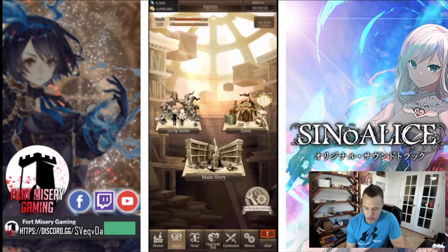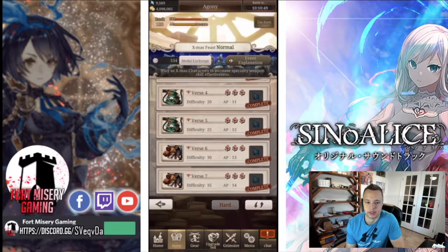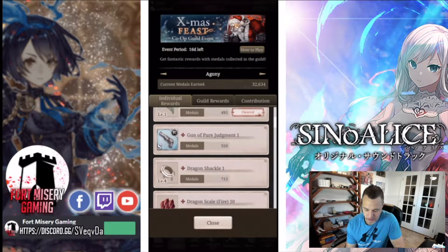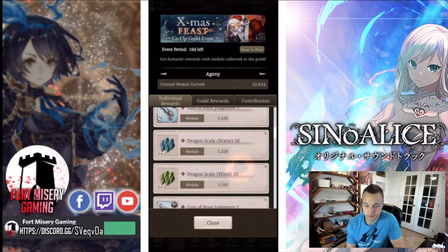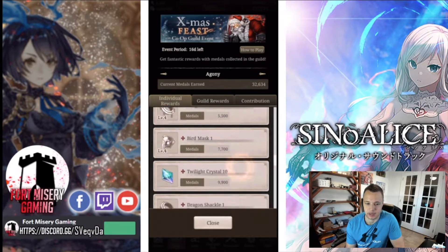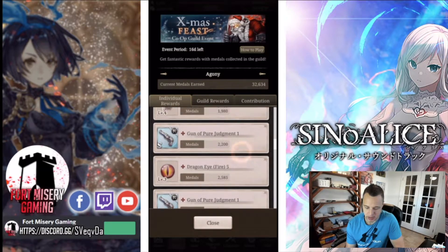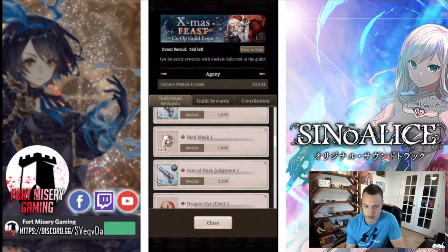Just so you guys know, if you're a little concerned, the weapon that gives you the extra coins is actually going to be in your individual rewards — it will not be in the exchange shop. You guys will have to go through here; you need to get 2750 medals earned, then you'll get your five copies of the gun you can use for your multiplier for the event.